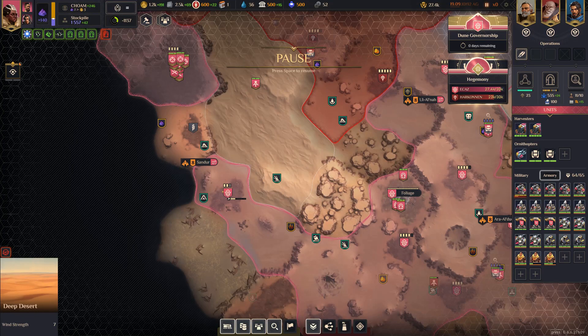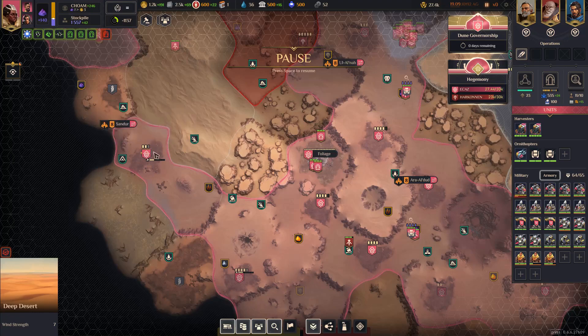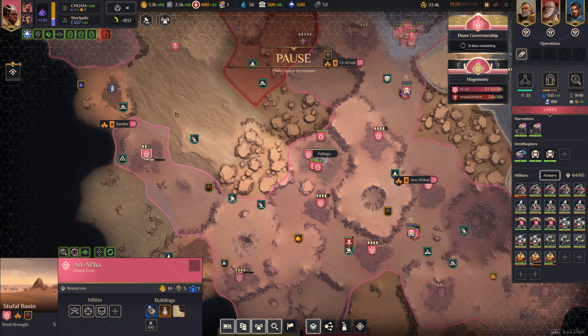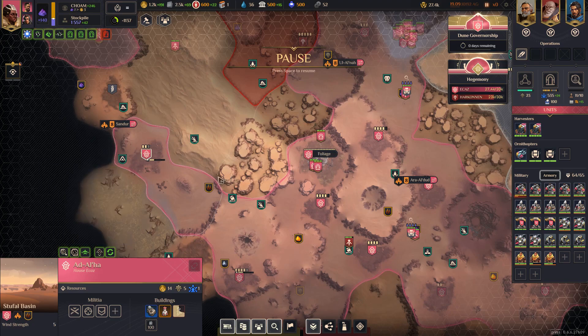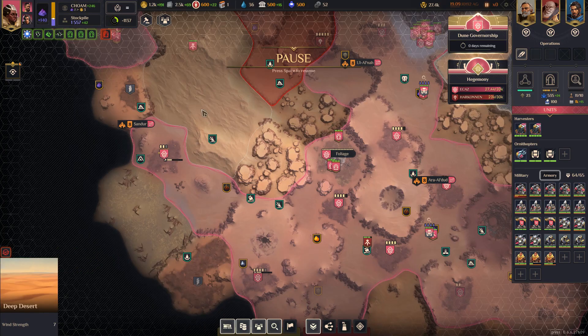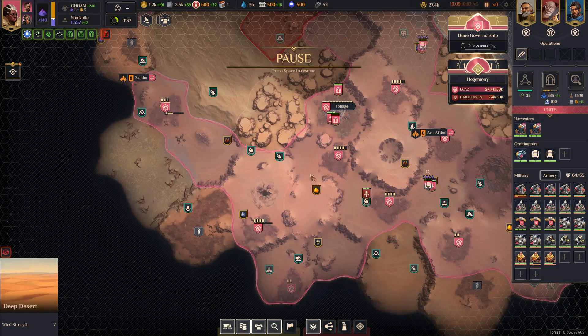I think at this point we could start looking more at the technologies and the garden mechanic. This save is right after I achieved Dune governorship, and I wanted to show how a garden resort looks in the late game and its interactions with the areas around it. It says you get plus 2 knowledge for every adjacent sanctuary and plus 0.5 influence for every masterpiece in the region. My garden is placed where I'd be able to get it around a lot of sanctuaries. You could try placing it in the middle of your territory to get a lot of masterpieces around it.